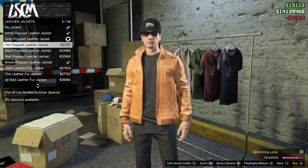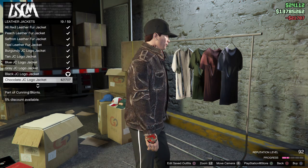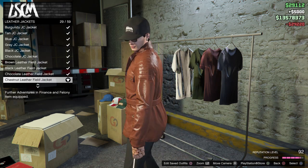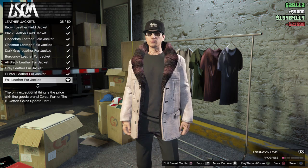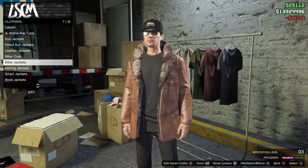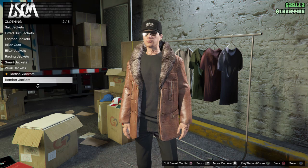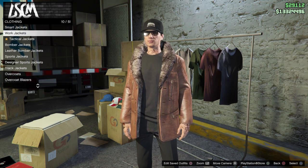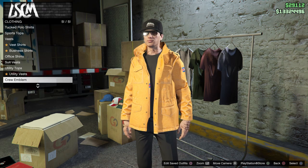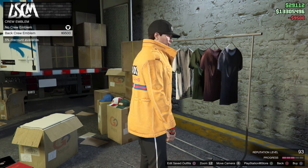Every time you buy something, look at your level — it shoots right up. I started at level 91 and I'm already hitting 92, 93. You level up so fast. You will need to spend some money, but there is a way to do this unlimited. Go down to work jackets, purchase the first one, then go to crew emblem — purchase it, remove it, purchase it, remove it. Watch your level go up.